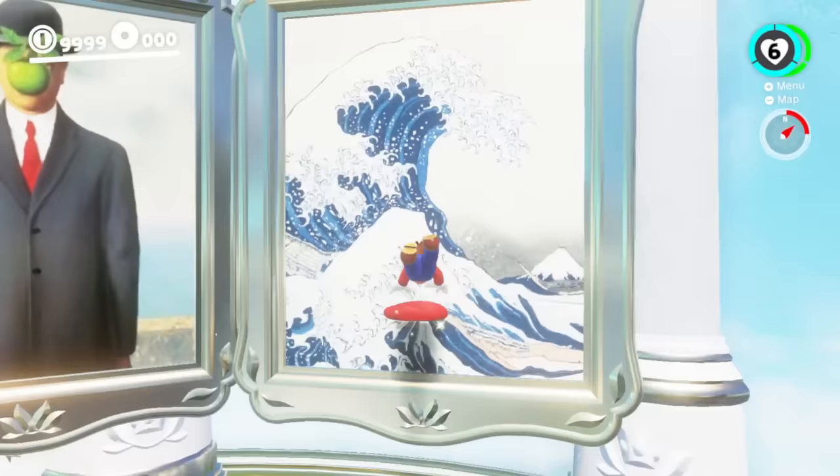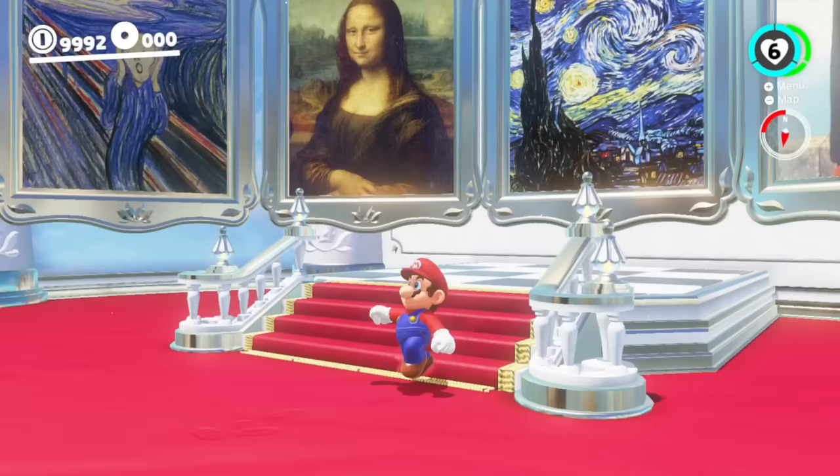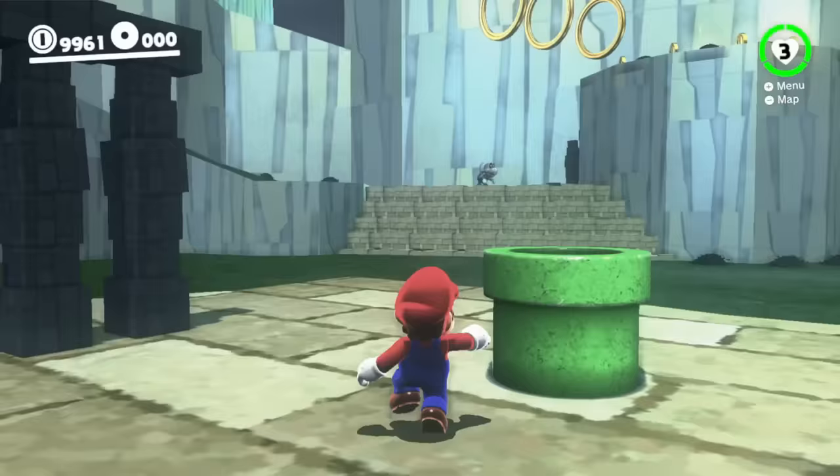Mario has famous real-life paintings, and today he enters every painting so that you can see where they each go. First, Mario will go into the famous Mona Lisa painting, and that brings him to these forgotten ruins.